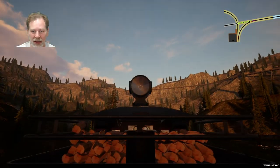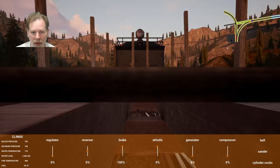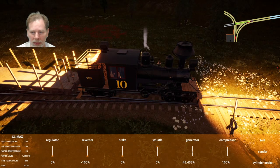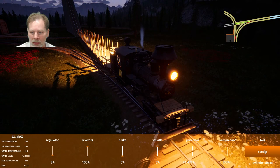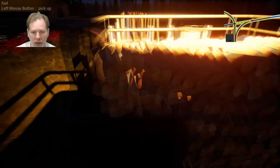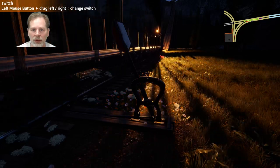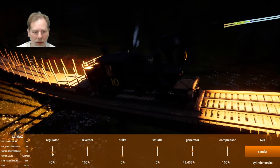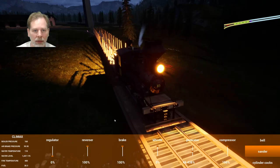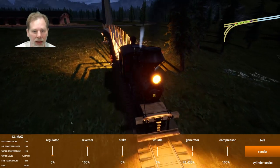We'll turn the lights on here. Does this one use the generator? Yep, okay. So we're going to go forward and then go like this, and once the last one passes we're going to flip the switch. There we go — we're going to turn it back. All right, we're going to let it take it easy. Nice. And I think we might have to move these other cars.